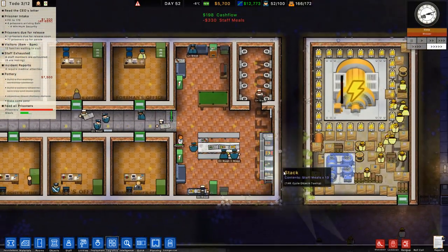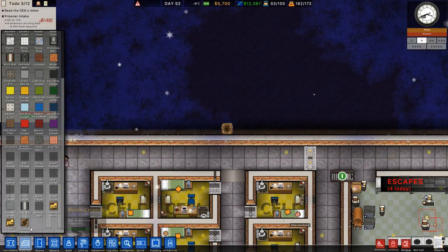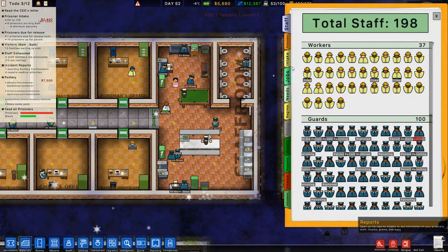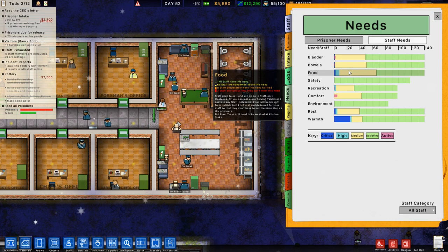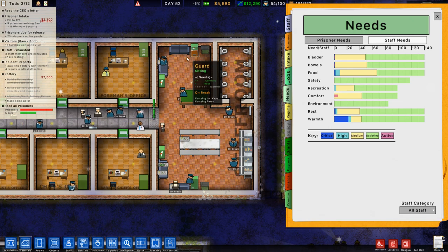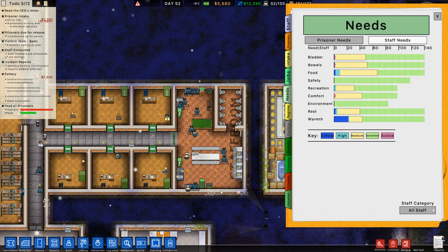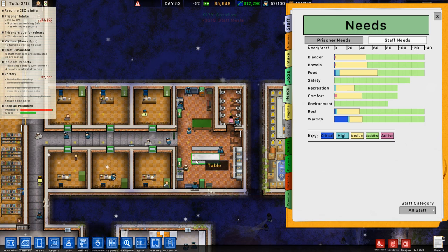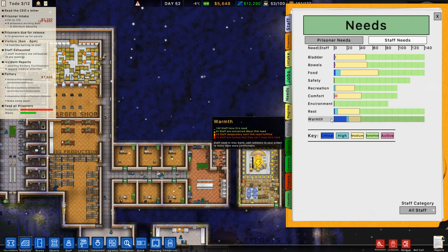I've been looking at my staff needs and changed up the staff room a little bit. I've built a little toilet and we've had some escapees. We'll remove those tunnels - oh, there's a little gap with no concrete tiles. I put in a little toilet to handle staff needs. When they come to the staff room for a break they can use the toilet, handling their bladder and bowel needs. I also placed a serving table, a table and chair so they can eat, plus pool tables, drink machines, and TVs to handle recreation.